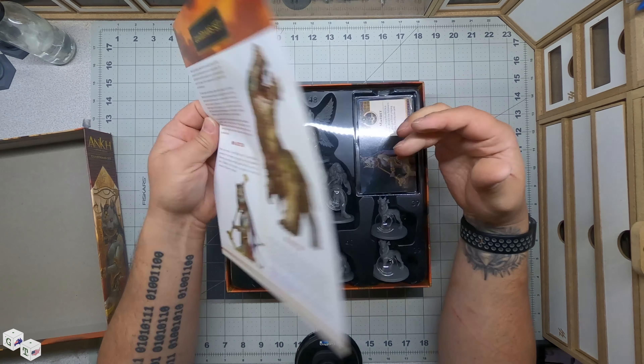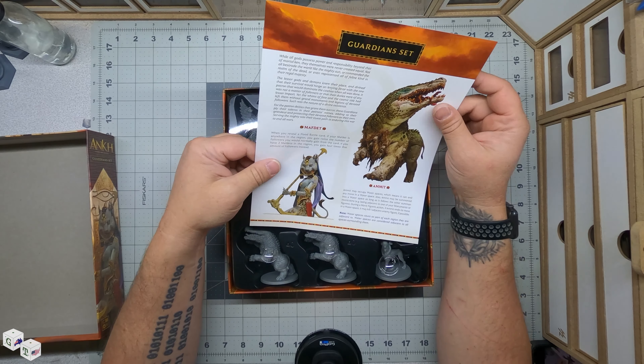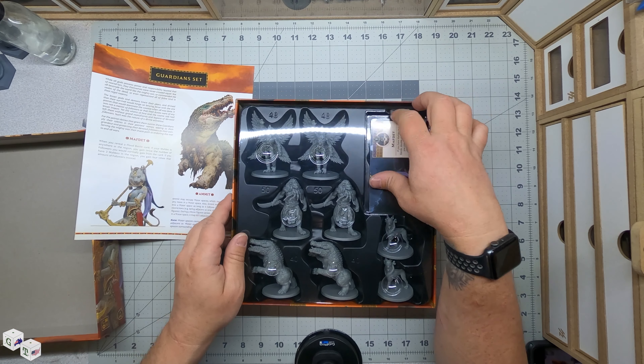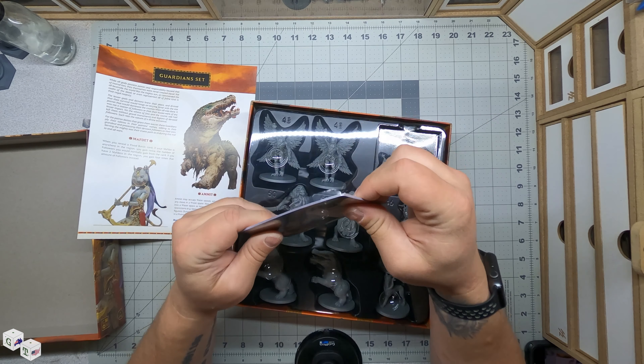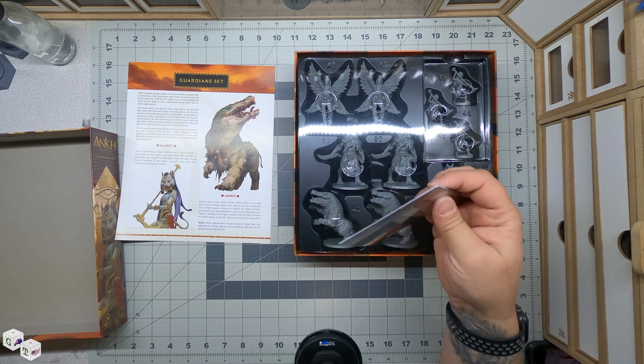All righty. The Guardian set. Oh, that's it. We just have these little Guardians. I'm assuming more will be explained as to how they're used. Guardian cards, just like in the core box.